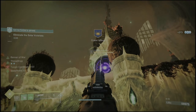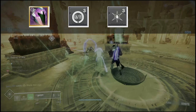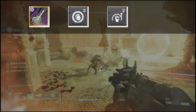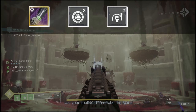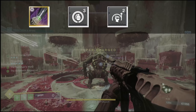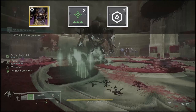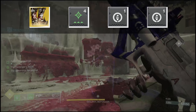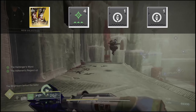For armor mods: on the helmet we have our siphon mod for orbs and Ashes to Assets, because threadling grenades can give super energy and do serious work when specced into them. On arms we have Firepower to make orbs off threadling grenades and Momentum Transfer to get melee energy back from grenades - each threadling generated from the grenade counts for Momentum Transfer as they all count as different damage instances. On the chest, just Charge it Up for more armor stacks and resist or reserve mods. On legs, Stacks on Stacks for two armor charge stacks off one orb, and two Invigorations so picking up orbs gets our melee back faster.